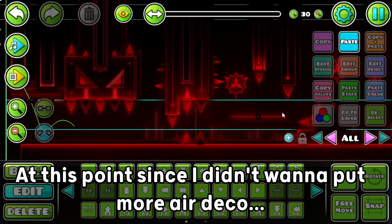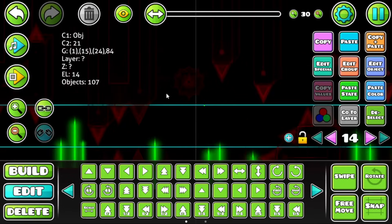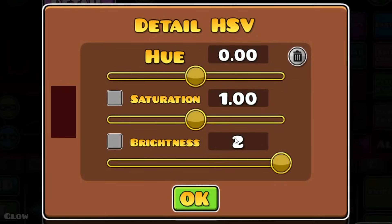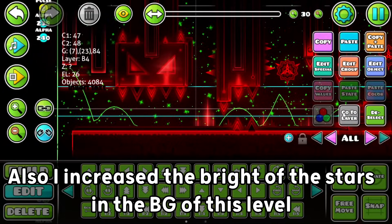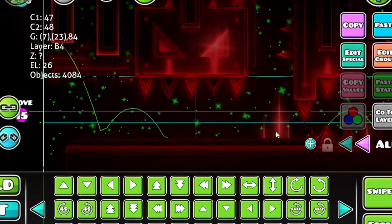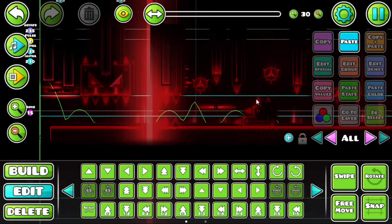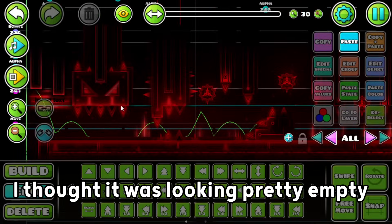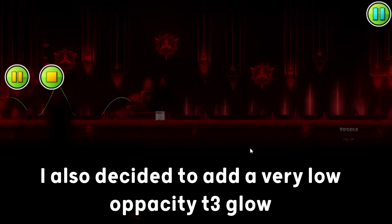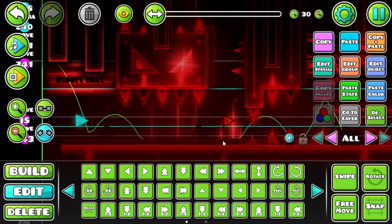Since I didn't wanna put more air deco, the part was practically done — I just had to make some more edges in general. After the saws, I decided to improve the background a little bit. I made the glow more glowy by copying, pasting, and dragging it down a little bit, and also made it move leftwards to give a little more dynamism to the part. I also increased the brightness of the stars on the background of this level, which you probably didn't even know existed — and there are 4,000 of them, by the way. I also made the glow behind the level text more attractive, added some more details to the ground because it looked pretty empty, and added a very low opacity glow — I just can't escape it. A very small arrow in the part won't hurt anyone either.